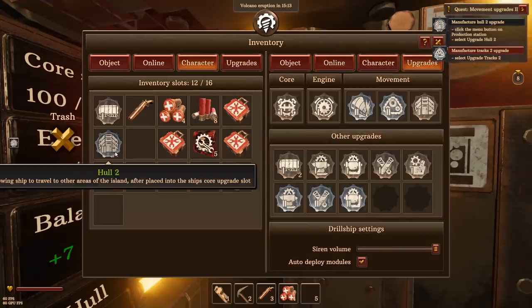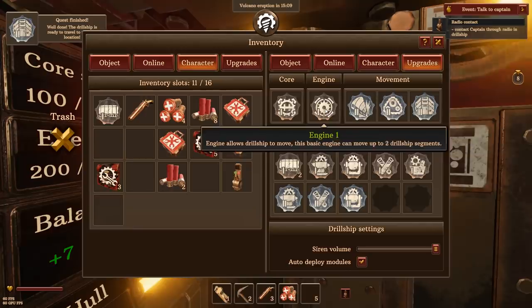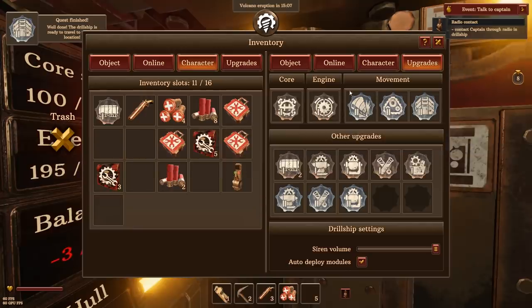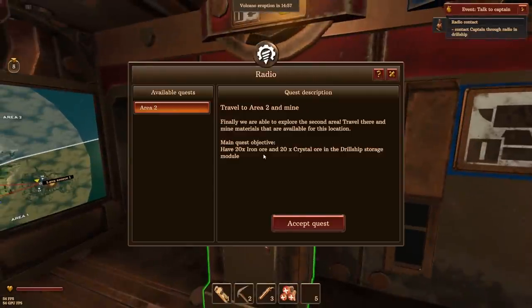Take the hull upgrade, put it on the ship. Ba-bam, there we go. We have a complete tier two ship except for the core and the engine — all the movement is upgraded to tier two now. And we can turn the siren volume down — that would be nice. Let's talk to the captain and see what he says.